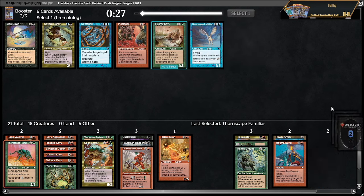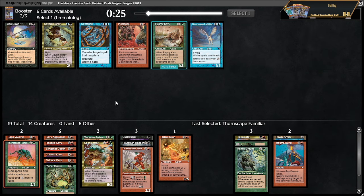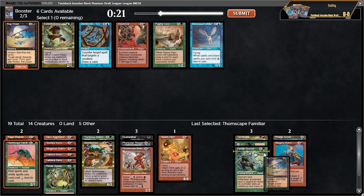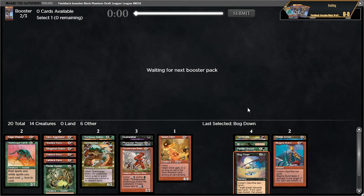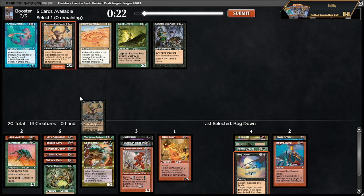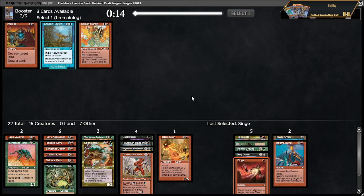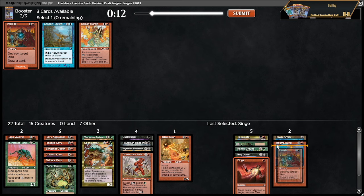Bog down comes back — people don't like bog down like I do. Card's good. Bloodstock could be good — can't bounce it at the moment but it's still fine. Pretty brutal card against the white decks. Looks like we might not get the hull breach back after all. Implode — I like this card enough to main deck it over Keldon mantle.